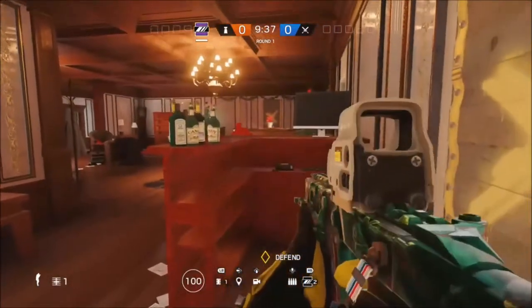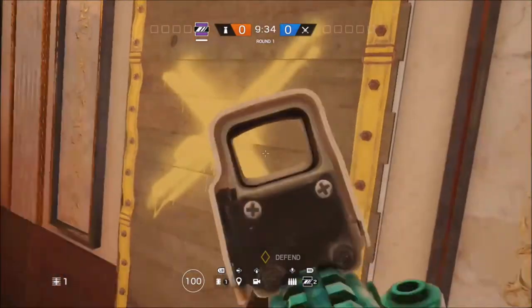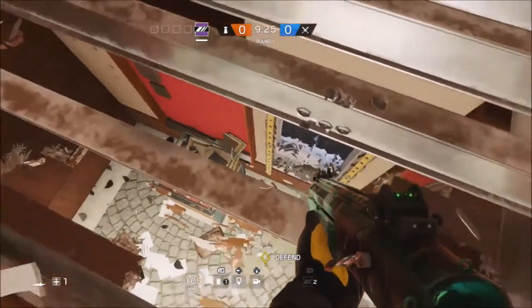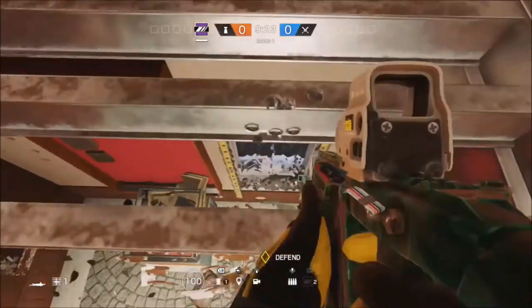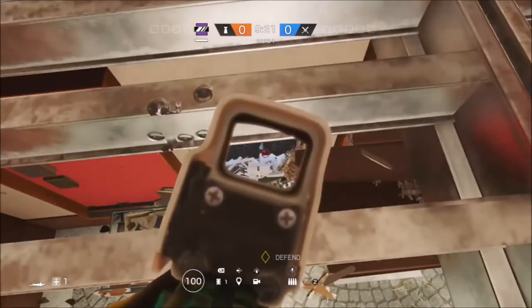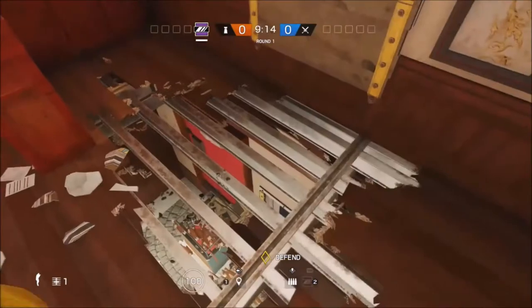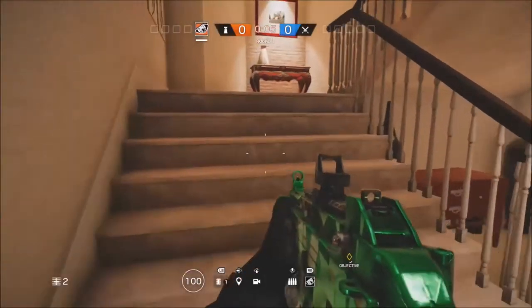For the first one, what you can do is open up this hall here and you will see a window under you. That is where the objective might be in the train museum. You can just hide up here if you're Caveira or just use any operator. If they come through the window there, you can get that easy fast kill as they jump through because they will not expect you to be up here. Just spray them as soon as they come close to the window.